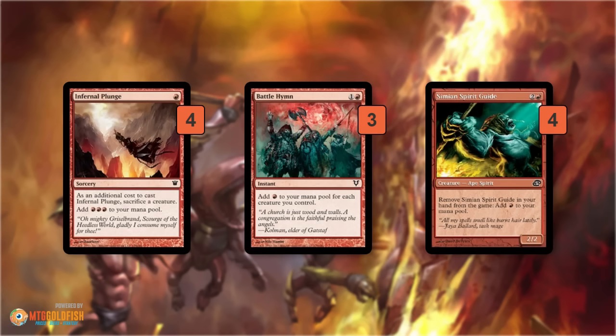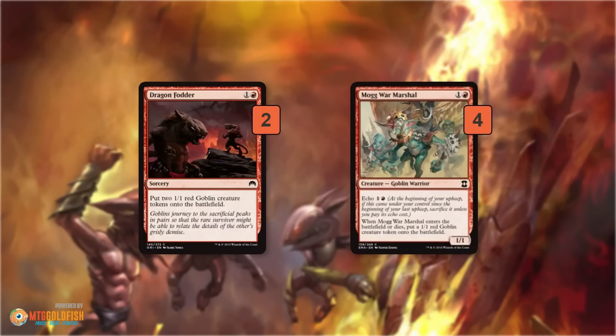Simian Spirit Guide is only +1 mana, but occasionally we aren't going to win on turn 2 or 3 because of our hand or opponent disruption. It's still helpful, and since our deck really skims on lands, sometimes we'll want Simian Spirit Guide to cast Infernal Plunge and then use our 1 land to reach 4 mana for the double Bushwhackers. It can also just be a creature we cast and attack with. We also have 2-drops that help on turn 3: Dragonfodder and Mogg War Marshal — essentially the same card — making two 1/1 Goblins for 2 mana.